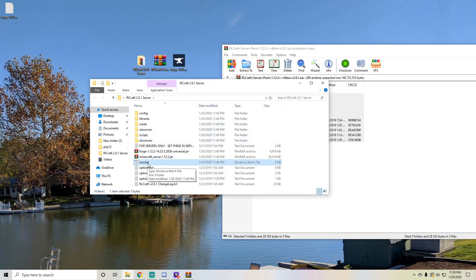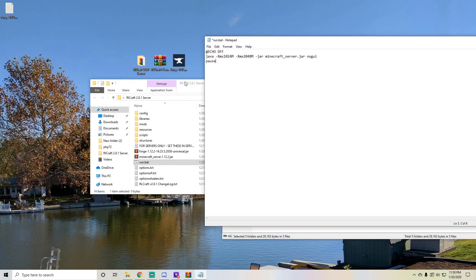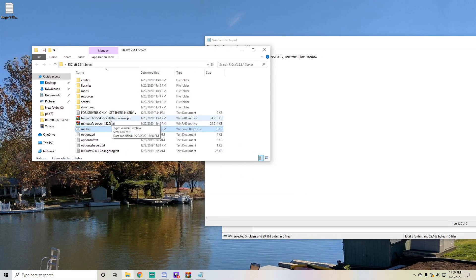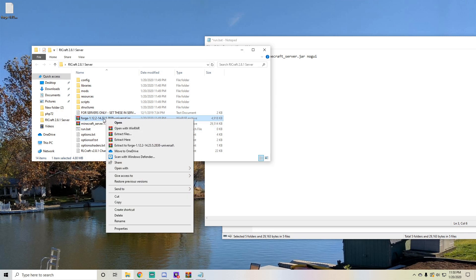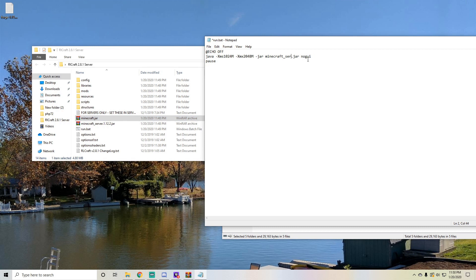Hit yes. Go ahead and edit it and paste this in there. And then in order for it to work, you need this forge 1.12.2-2838 universal to be renamed to Minecraft.jar — just go ahead and name this Minecraft.jar, just like that. And I'm going to go ahead and put 4 gigs of RAM into my server. You can choose whatever you want. I usually recommend anywhere from 3 to 5 gigs. Anything more is nice as well. And just save.